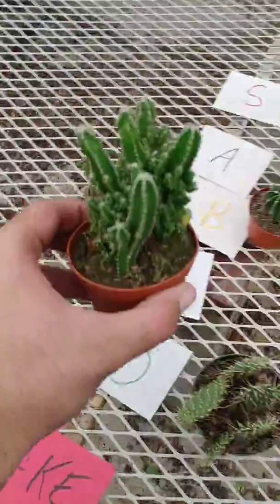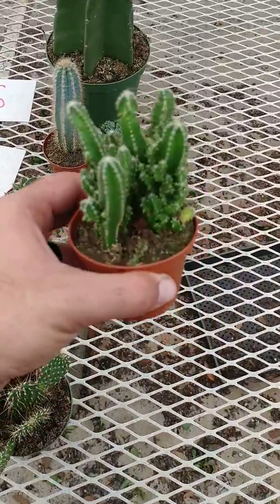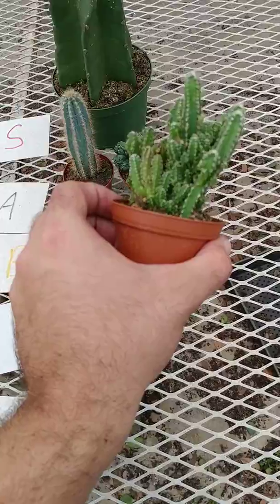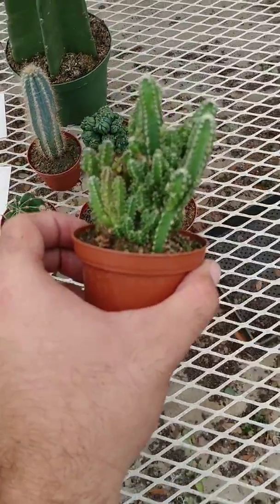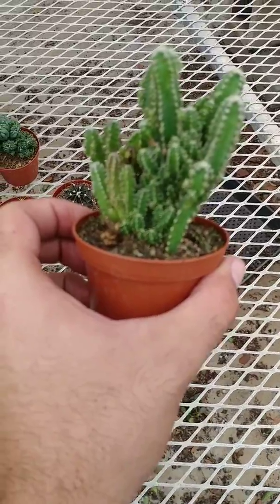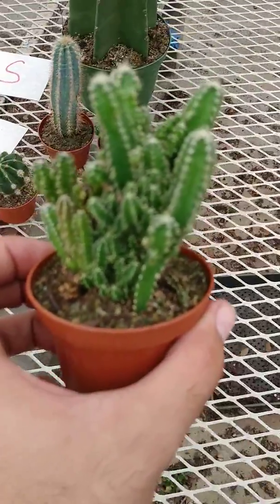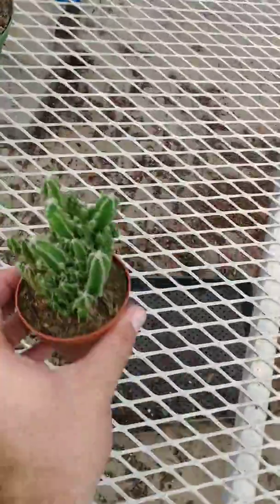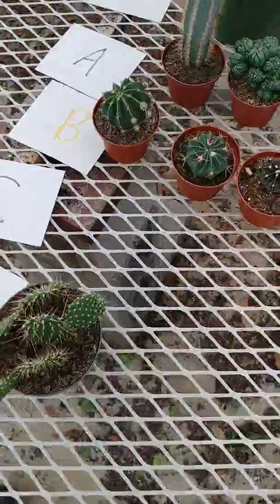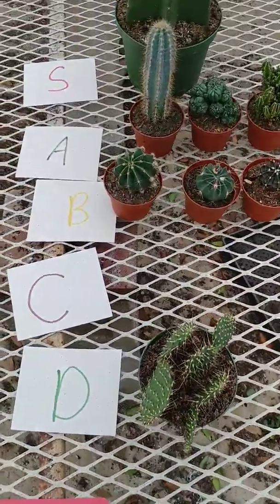Fairy castle cactus right here. This isn't the best example of it, but you can see it's got a unique appearance — they're all clumped together, growing out of one place. They grow extremely quickly, which is one thing I like about these guys as well. With those things in mind, I'm going to say he is high A tier. If we don't have any Cs by the end of this we'll probably just bump some of the lower B tier guys down.